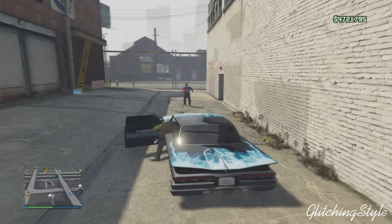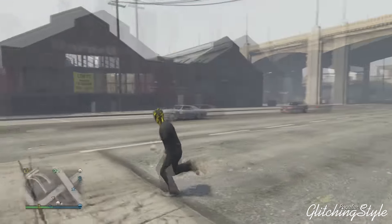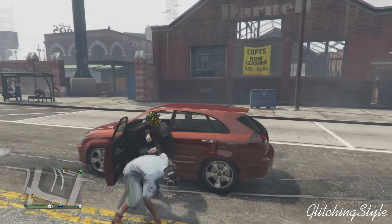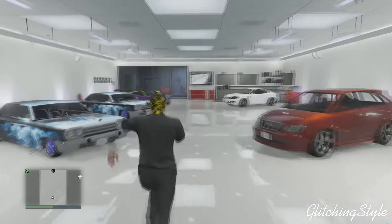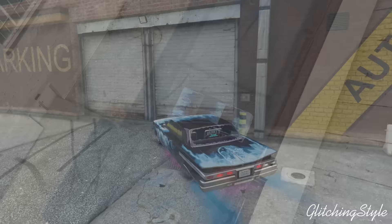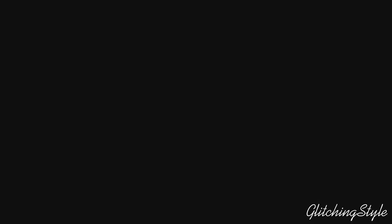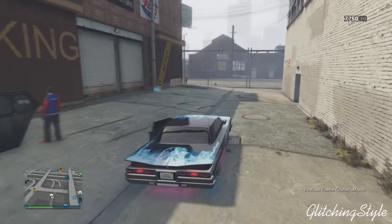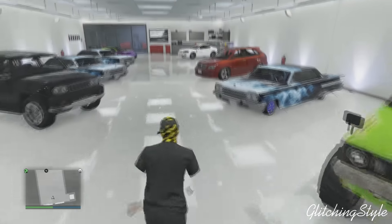I'm gonna duplicate one more lowrider just to show you that this glitch does work. Simply take out your lowrider and get a street car. Once you have your street car, store it in your garage — you may notice there will be invisible cars because of the glitch, so just switch out a car you don't need, like the Karen Rebel. Then go back into your lowrider, drive it out, switch spots with your friend — make sure your friend was in the car before you store the street vehicle.